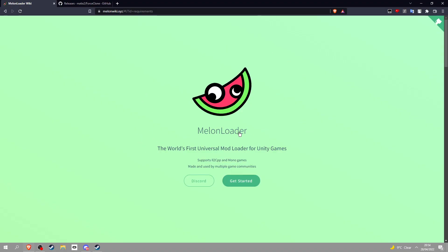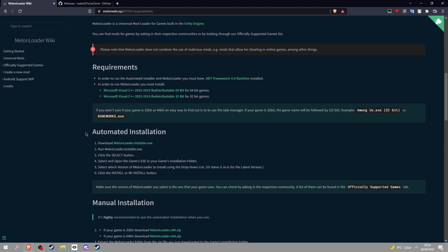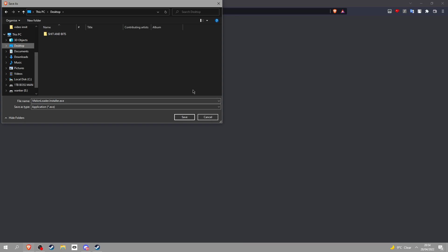First, go into the link in the description and you'll see Metal Loader. Go all the way down. Once you go all the way down, go to here and click here. Then click desktop.